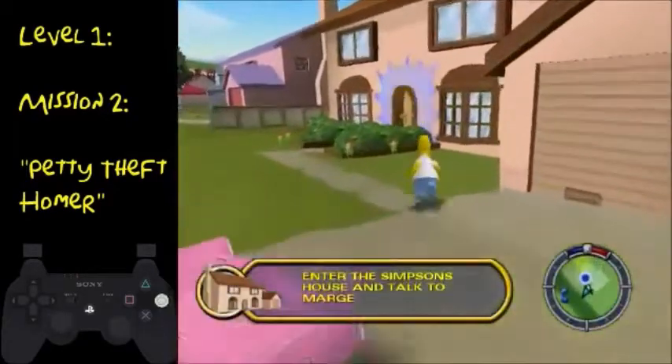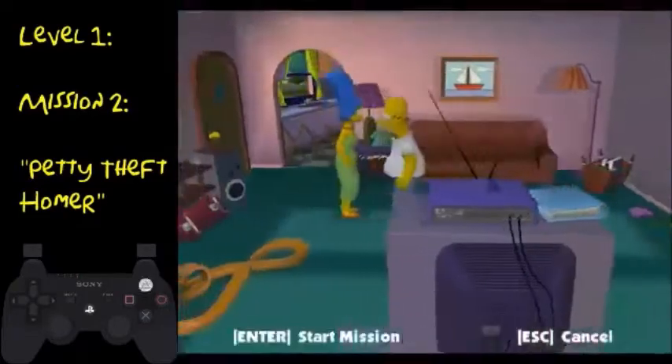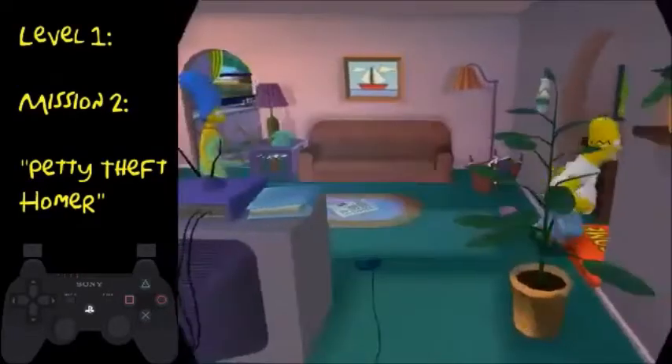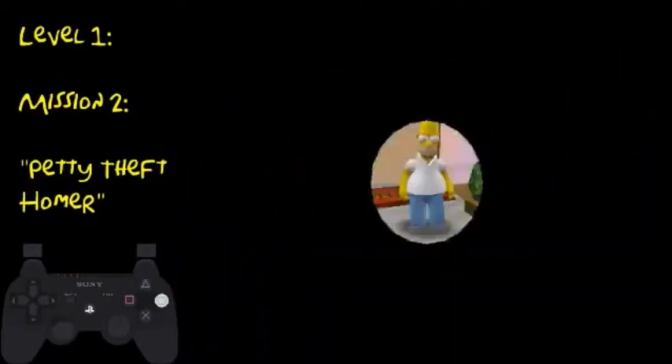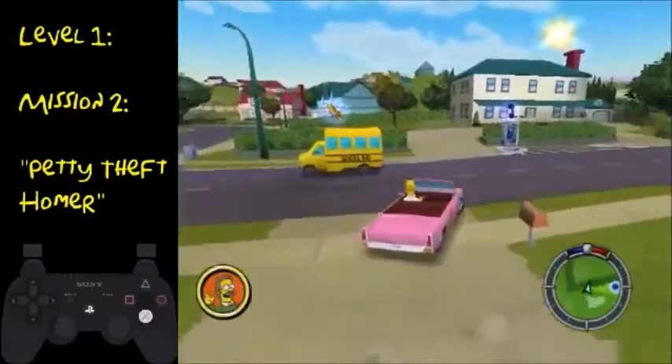This time you'll want to run over here, jump on top of this bush, and then just hit triangle — it'll immediately put you inside. Talk to Marge, go back outside, run over and get your car. Again, get on top of it.